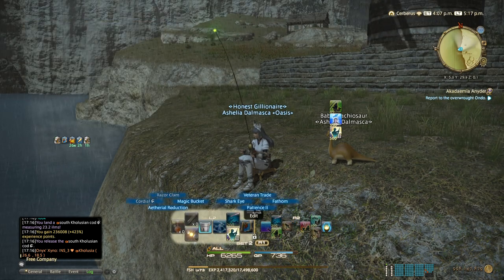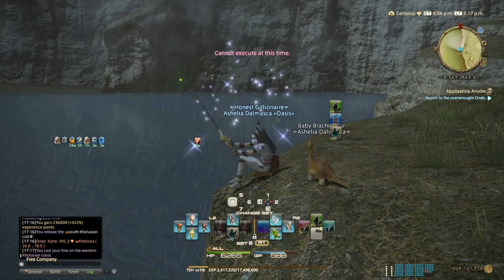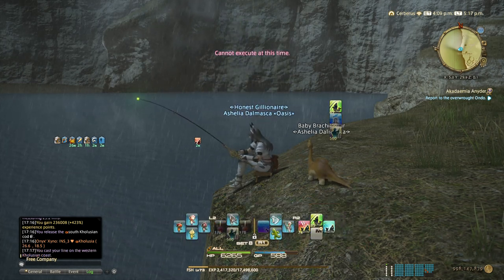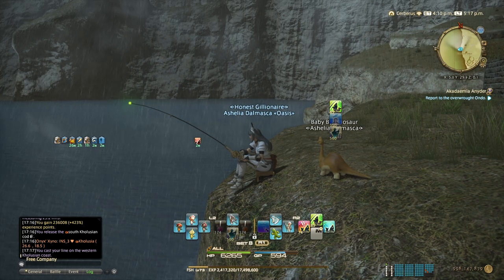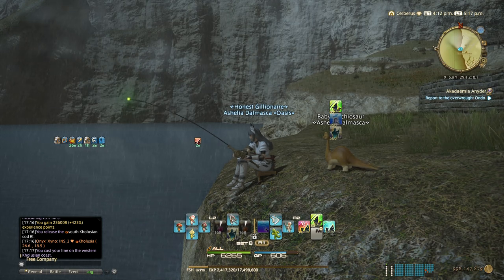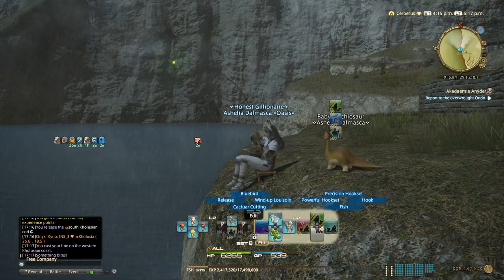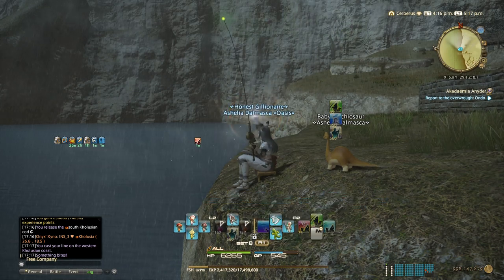As usual, pop Patience and use a Cordial. It's also a small tug animation, so I use Precision Hookset for the small tug.